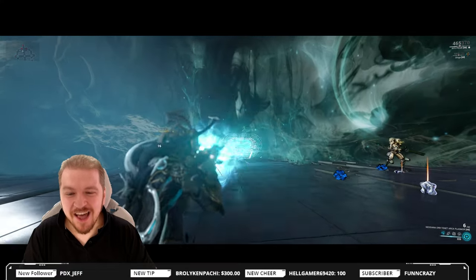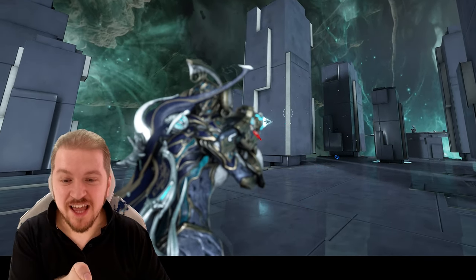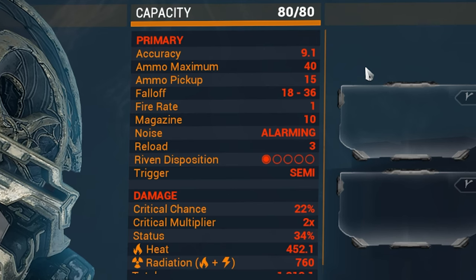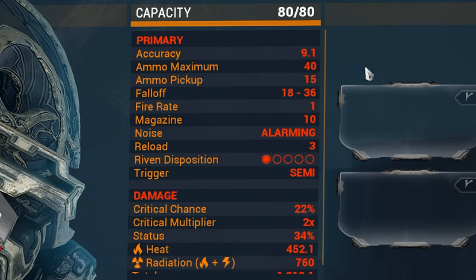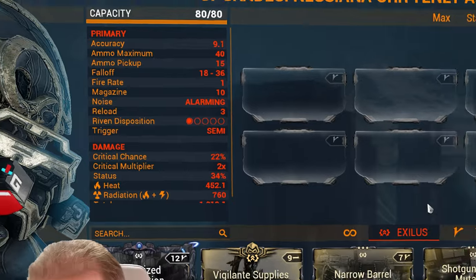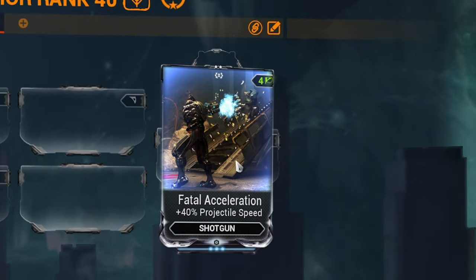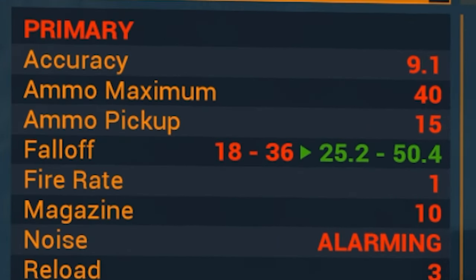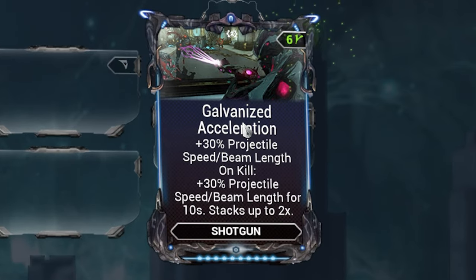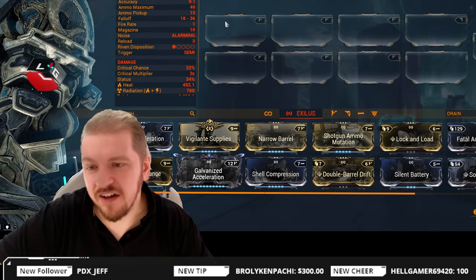Look at this — you're getting yourself projectiles flying everywhere. If you hit the center of a corner or an edge, you can get projectiles flying in multiple directions. Ammo max is 40, ammo pickup is 15, which normally for most users is gonna be fine — unless of course you play Gauss or Wisp, in which case you're having a whole lot of fun but also creating ammo issues. Falloff between 18 and 36 meters — the start of falloff at 18 meters is more than plenty, but you can simply use Fatal Acceleration to push that to 25.2 as a base. You don't really need anything more than Fatal Acceleration, but we have Galvanized Acceleration, which is so much better. The actual travel length doesn't matter as long as you have the mods.